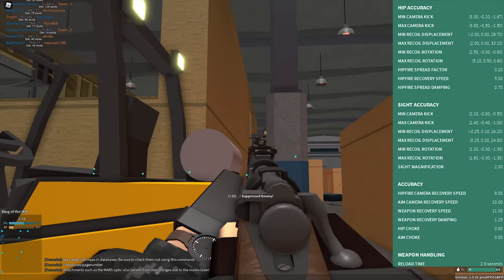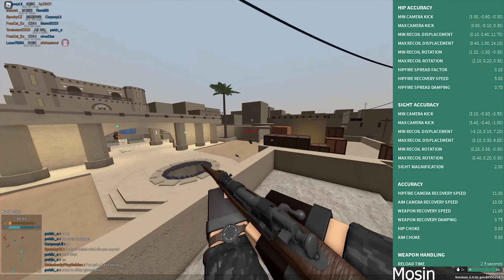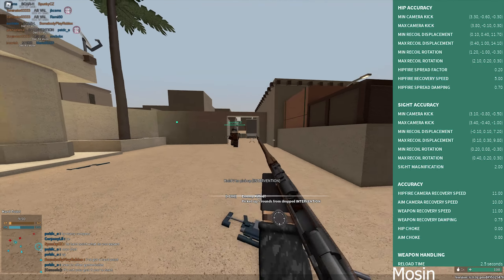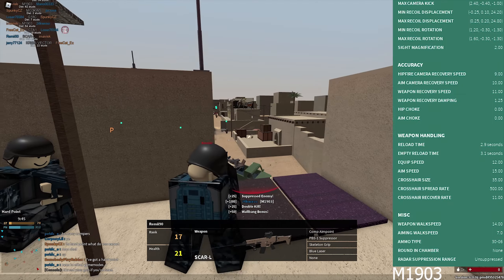Next up we have all of the accuracy values. I still don't really understand them, so if you know what they mean, feel free to pause the video and take a look. You have the accuracy values for the M1903, and we can compare those to the Mosin — those are both stock values from both weapons. Definitely quite interesting, even if I'm not sure what they mean.